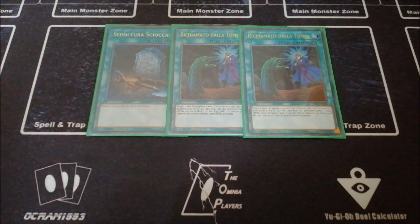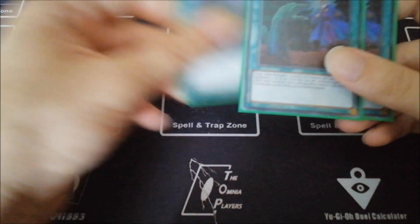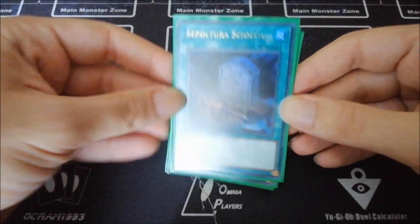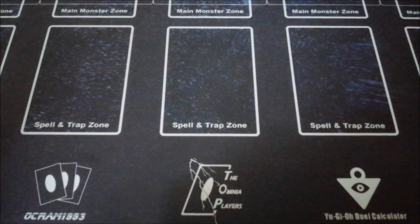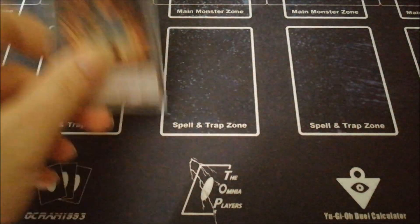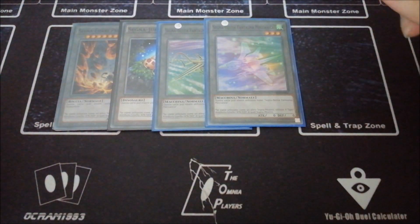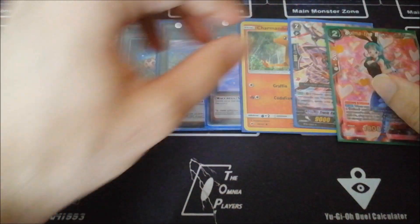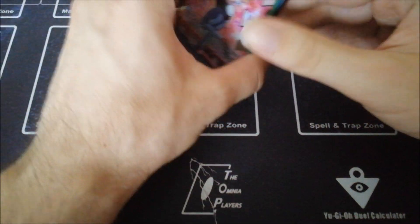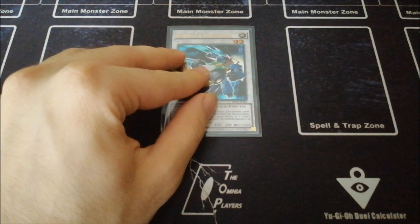Foolish Burial is a cool card — I don't see a lot of players running it, but it's really strong and recommended in my opinion because you can send combo pieces like Giant Rex or Miscellaneousaurus if you need. Before showing the extra deck, we've also got a few tokens, and they are increasingly necessary.